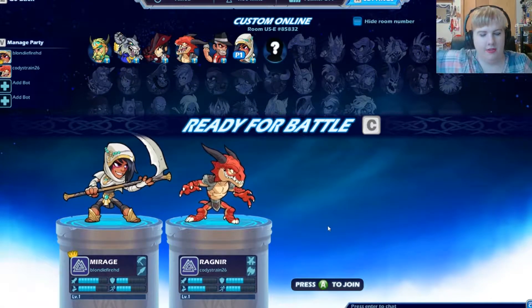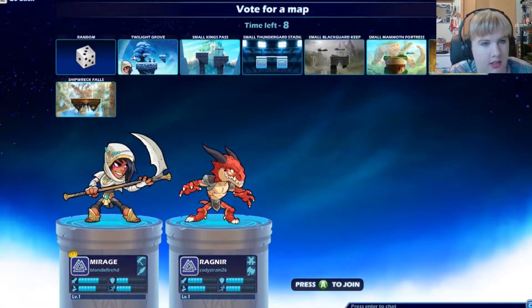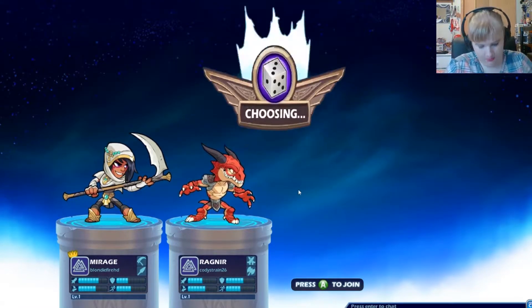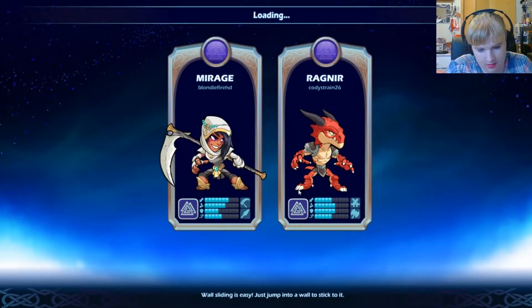You would pick the dragon with the horns on his head. Let's see. Twilight Grove. I only got a couple seconds. Okay, I'll just do this one. Wall sliding's easy — just step into a wall and stick to it.